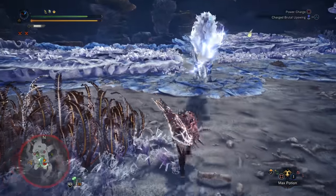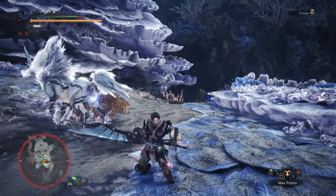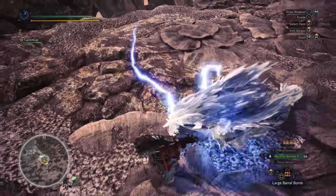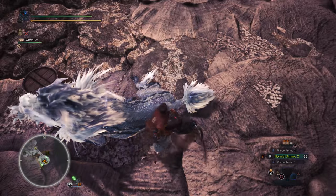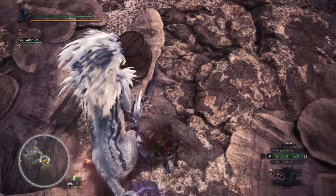It doesn't help that for new hunters his lightning also seems completely random, and hunters spend half their time worrying that a thunderbolt is about to strike them out of nowhere. Hopefully this guide will help you get to grips with Kirin and realize that he's really not as hard as a lot of people think. He's one of the easier Elder Dragons if you use the right weapon and fight him the right way, and once you get to grips with his attacks they're actually pretty easy to predict.